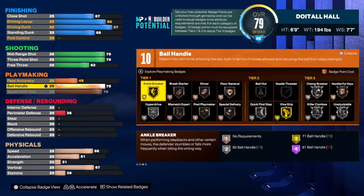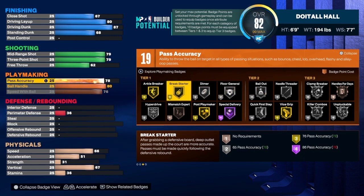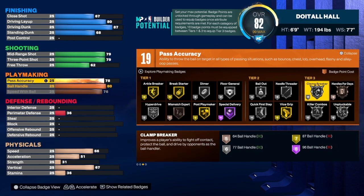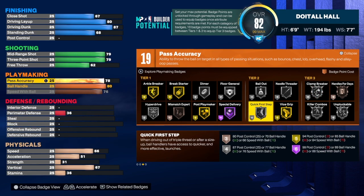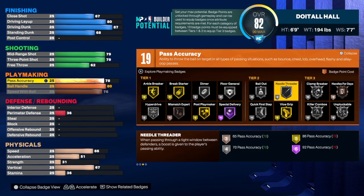We have a 76 ball handle — you can actually take it to 75 and be fine. With this build we can't get the ball handle past 80 because it will change the build name to a tempo-pushing wing. If you want that build name that's still a great build, go ahead and take it up. For pass accuracy we took that up to a 78, so pretty good passing. We do get 19 playmaking badges. I would use unpluckable, handle for days, clamp breaker, quick first step, hyperdrive, and ankle breaker.